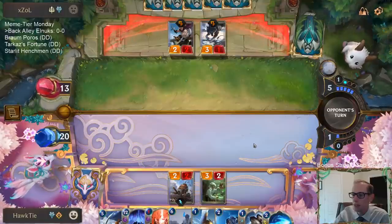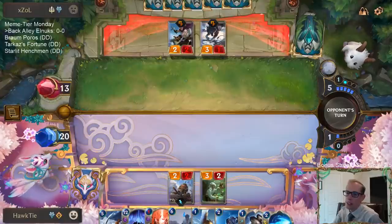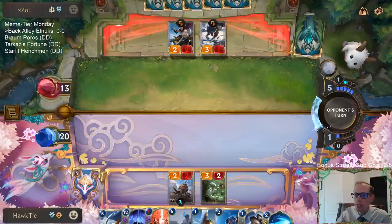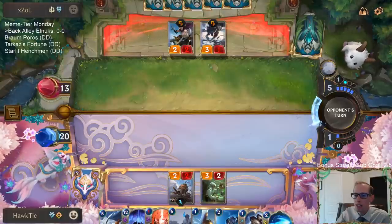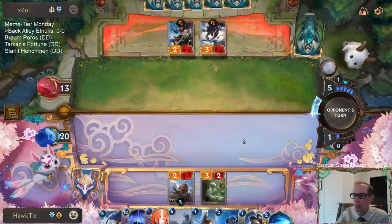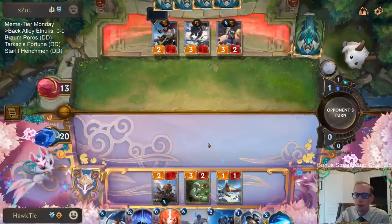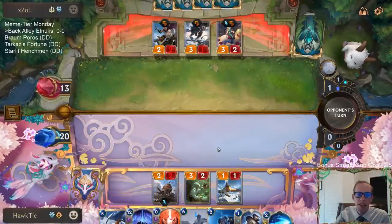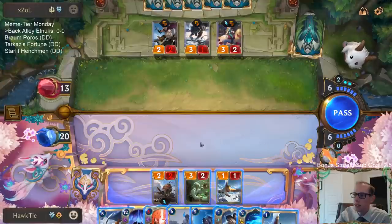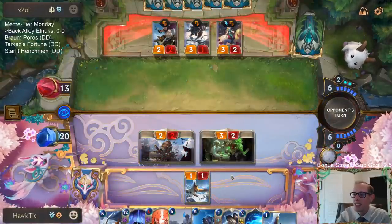Back Alley Barkeep is sweet. Our next one that we draw will create three cards. We have about 10 Back Alley Barkeeps in our deck out of those 38 - there's three total, drew one so two left, plus we put four back in with Electro Rig and four in with Counterfeit Copies, so 10 total, then drew a second one so there's nine left out of 38. Now we have 13 Back Alley Barkeeps in here.